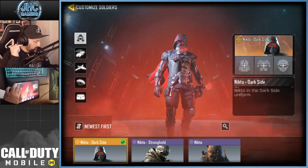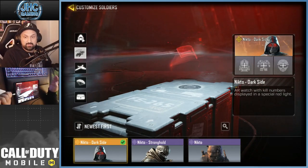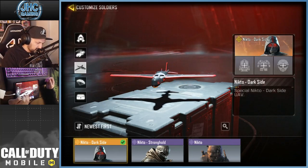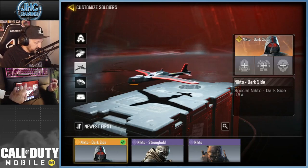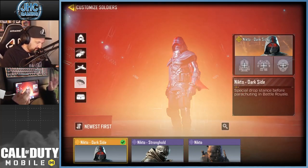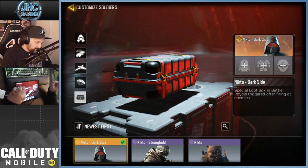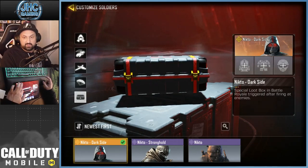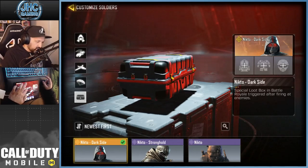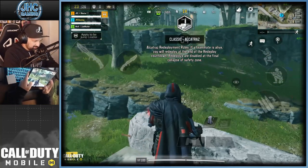Looking at the perks on the left: the first is the wrist hologram - it's a watch with kill numbers displayed in special red light. The second perk is a special Dark Side UAV with a skin. The third is a special drop stance before parachuting in battle royale. The last perk is a special loot box in battle royale triggered after firing at enemies - not sure if it's your loot box or your enemy's. Let's go find out!